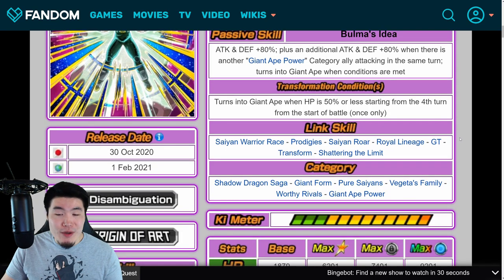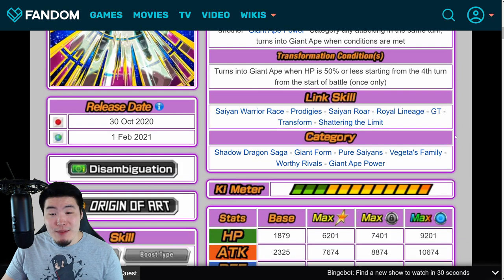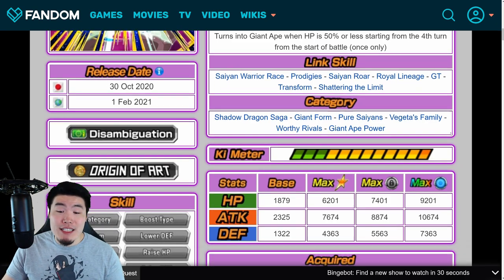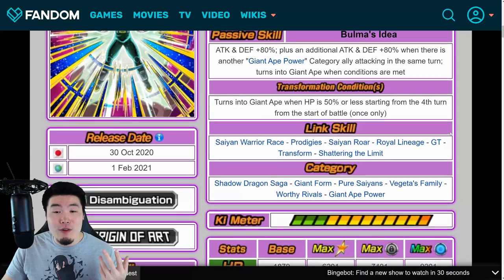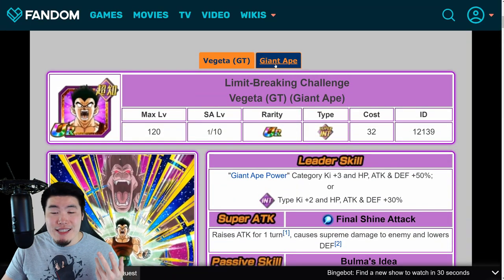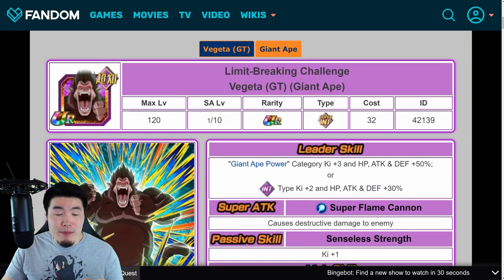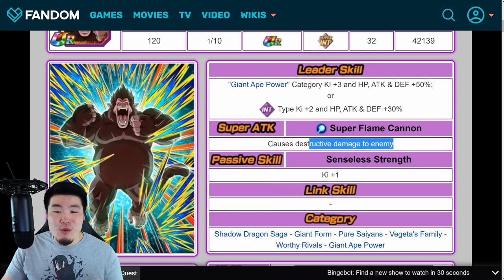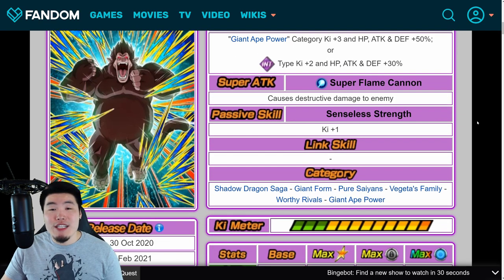His links are Saiyan Warrior Race, Prodigies, Saiyan Roar, Royal Lineage, GT, Transform, and Shattering the Limit. His categories are Shadow Dragon Saga, Giant Form, Pure Saiyans, Vegeta's Family, Worthy Rivals, and Giant Ape Power. His Giant Ape transformation passive is Ki +1 and causes destructive damage to the enemy. This Vegeta is going to be farmable from a new GT story event.